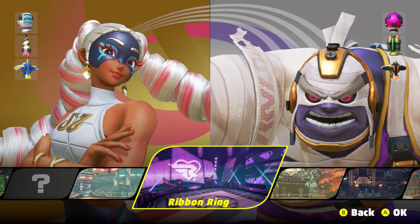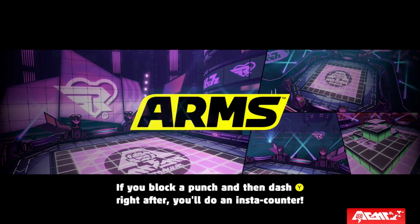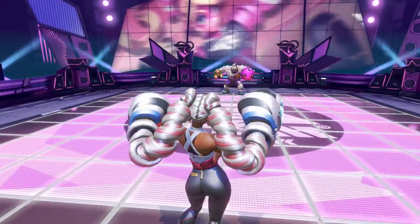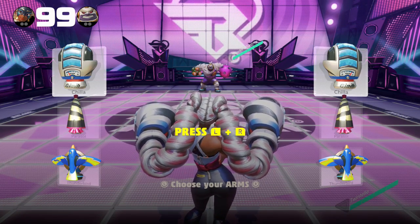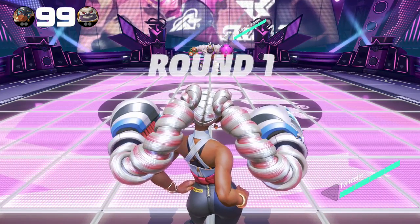We are gonna go to Ribbon Ring. Let's fight. We're gonna try out her normal arms here, and then we're gonna try the Thunderbird and the other one after that. What is the other one? Parasol. Okay, let's do it.